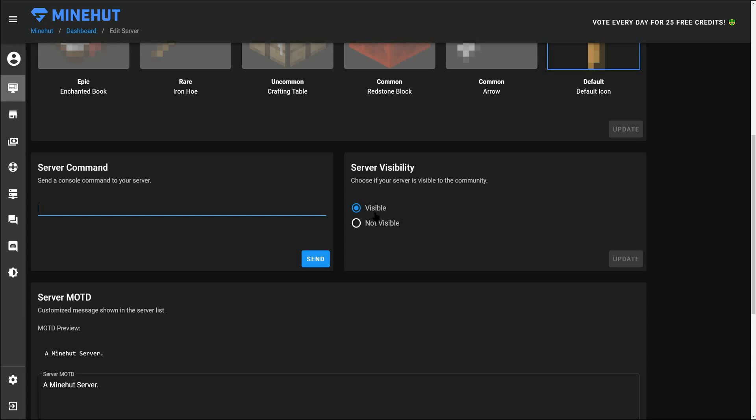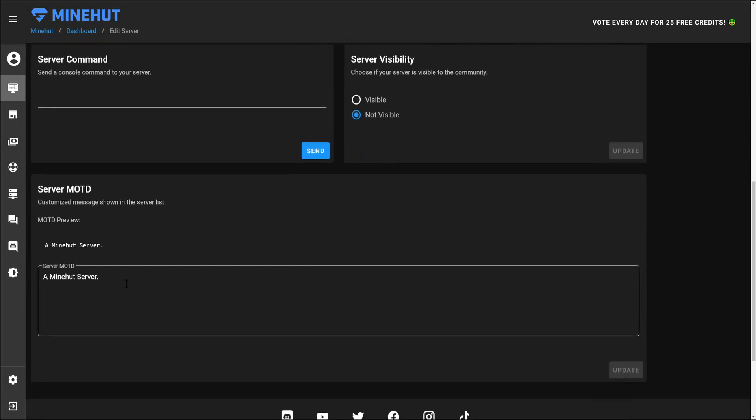When you're just starting your server from scratch and you don't have any spawn protection, world guard, or a spawn set up, you may not want it to have visibility. That way players aren't showing up and destroying everything in sight. You want to make your server not visible by default so nobody goes in there and messes up your world when you're just brand new.